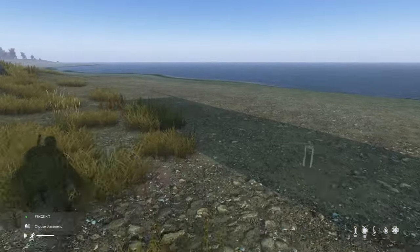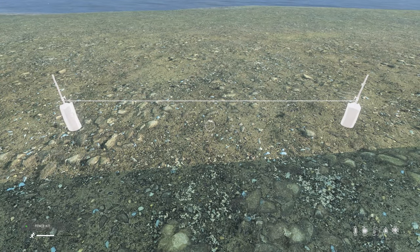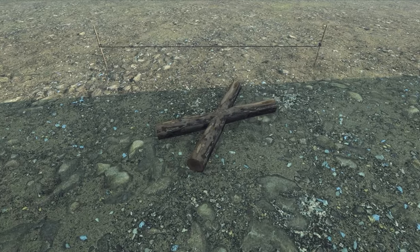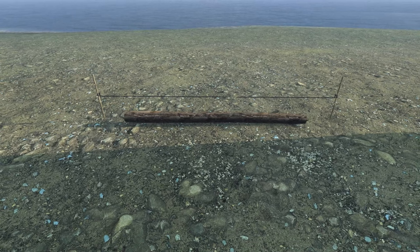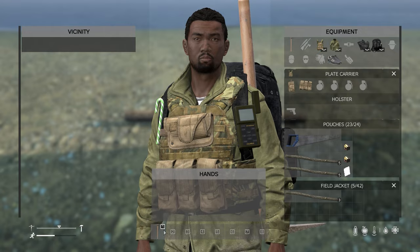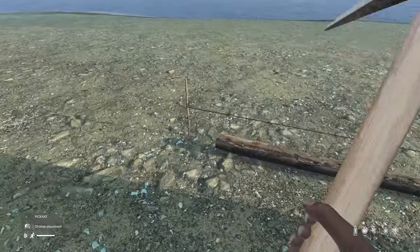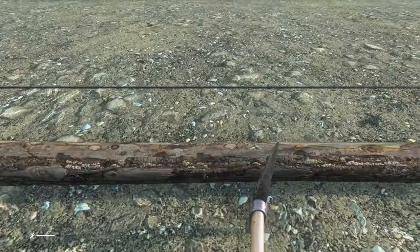Whenever you click this, don't spin it, don't do nothing. Start on the inside and place it down. Once we deploy it, we hold left click and deploy. Now that we've got the fence set up, we need two logs which you can get by cutting a tree. We're just gonna carry these down and put them in the log slot.